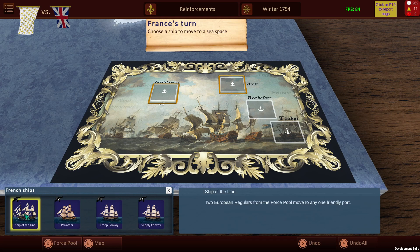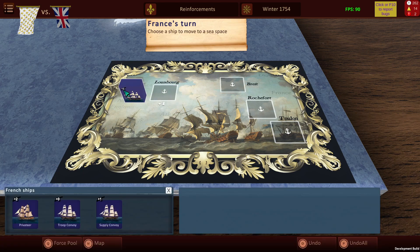We have our ship of the line which we'll go ahead and place over here at Louisbourg. You may wonder about the numbers here. Combat for naval is resolved on a D6, however there are modifiers. For our ship of the line it has plus 3 from its firepower and then plus 1 from our control of Louisbourg.